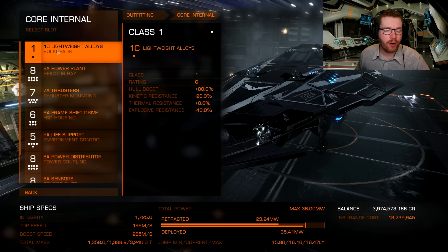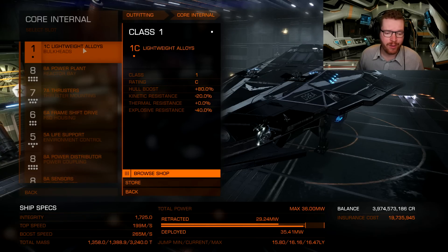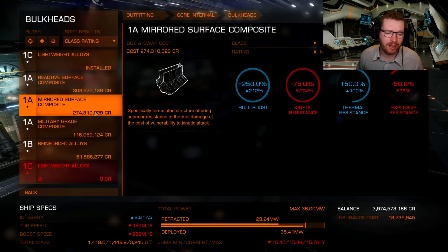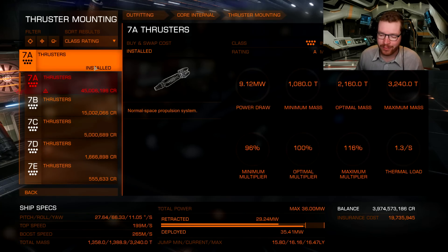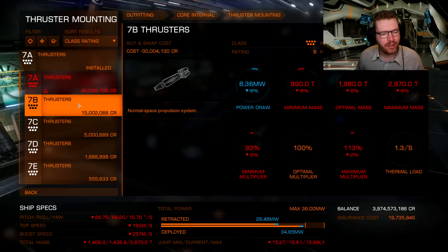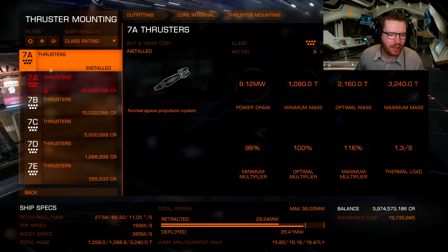Moving on to the core internals. For armor, I haven't done anything here because the main tank is going to be the shields — armor is only for emergencies — and mainly to save money, as some armor is extremely expensive. So I've kept the lightweight alloy to save money and weight. For thrusters, the 7A thrusters are very expensive, so if you're tight on credits you can downgrade them, but I recommend upgrading back to A-rated as soon as you have the money. It's a big, heavy ship and you'll lack the maneuverability without the bigger thrusters.